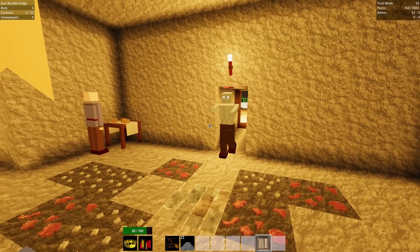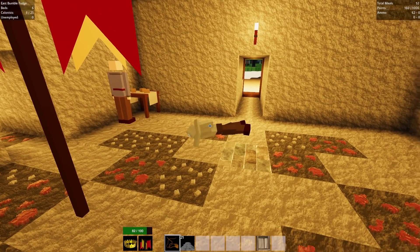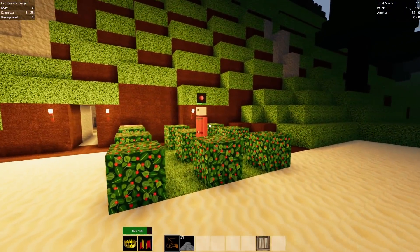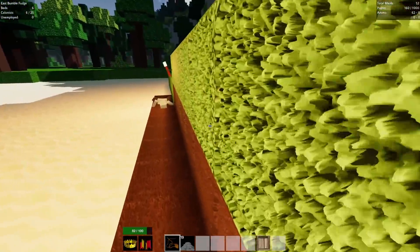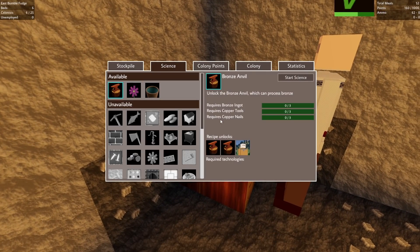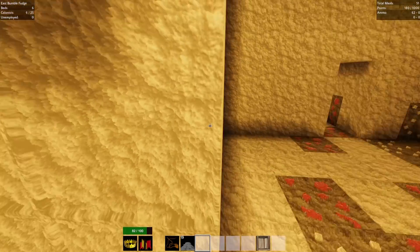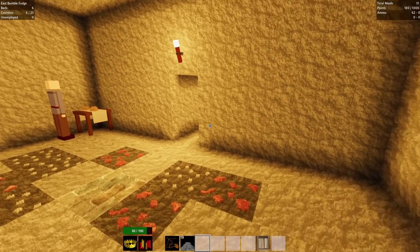Maybe I should put on a daytime guard too. They're still coming in and I really don't want to waste a colonist on daytime protection. For the bronze anvil research we need a bronze ingot, copper tools, and copper nails. I don't know how to get a bronze ingot — maybe that shouldn't be the first thing I research. Let me check — it's got to be the furnace. So I'll go ahead and put a furnace down.